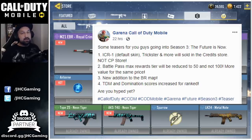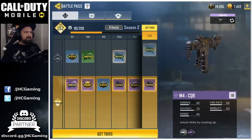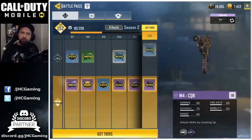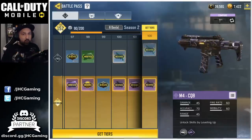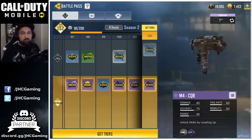Check out teaser number 2: Battle Pass max rewards tier will be reduced to 50 and not 100 — more value for the same price. There's a big question mark here. I don't really understand why they do that. We're going to have to wait for the start of the season, because why would they give you max rewards in a shorter amount of time? Maybe the tiers will be longer — maybe 400 points each instead of 200. But we'll have to wait. It's kind of weird.